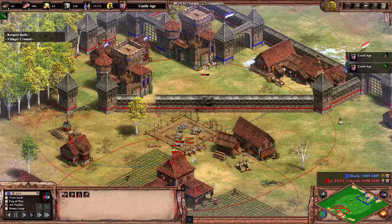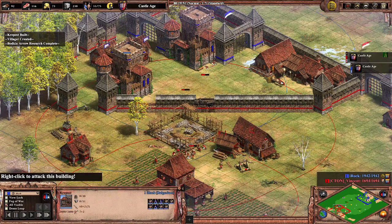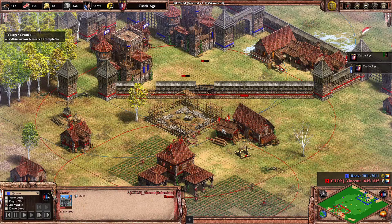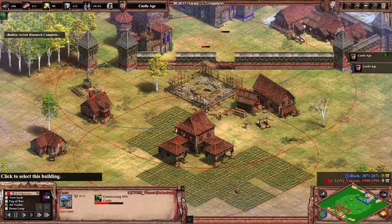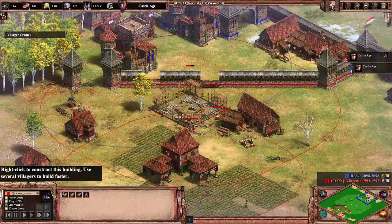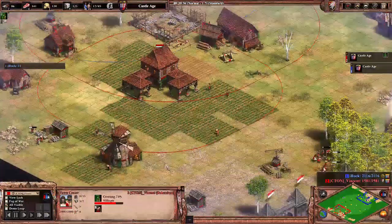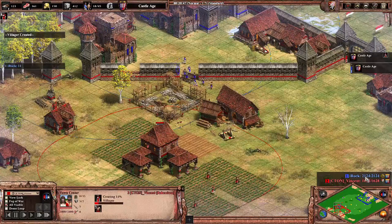A lot of these vills are rangeable and these vills are only just out of range. Bodkin Arrow comes in and the slaughter begins in earnest. He's got 19 vills remaining and he's sending five more to their deaths. He saves two of them — so he's down to 16. He lost a lot of vills and I am way ahead in the score.